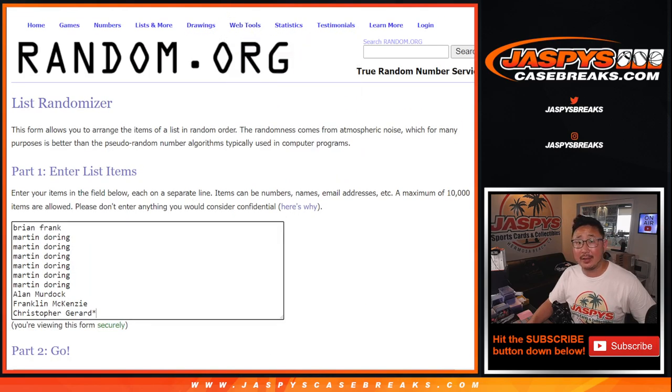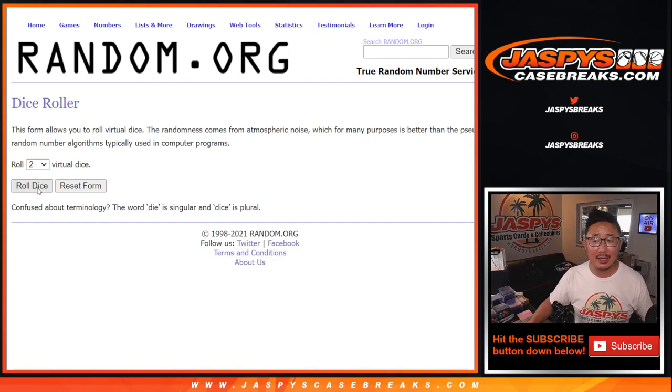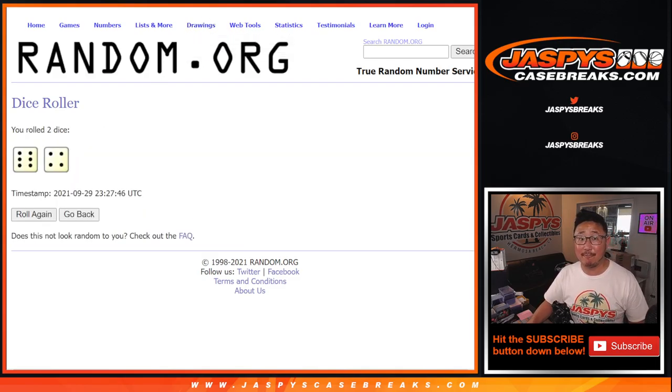That's how it works. Big thanks to this group for making this happen. There are the numbers here — let's roll it. Let's randomize names and numbers. Six and a four, ten times.